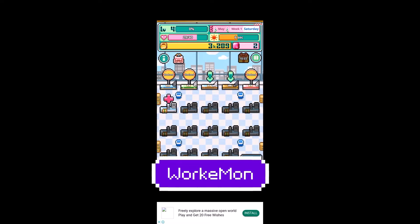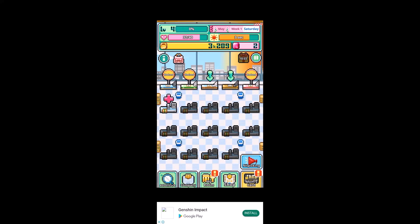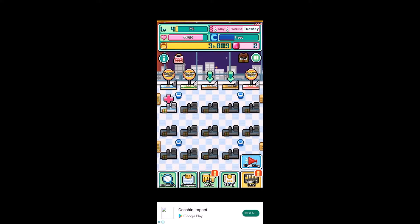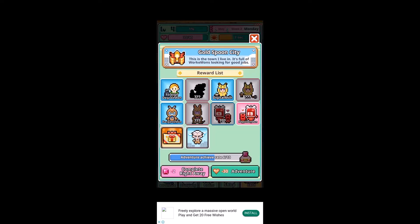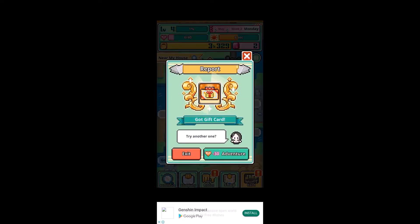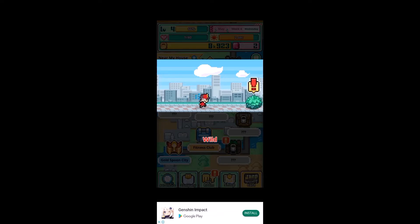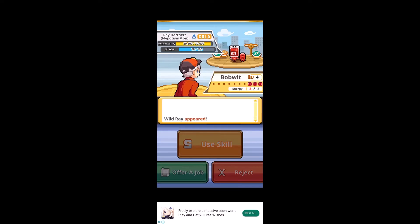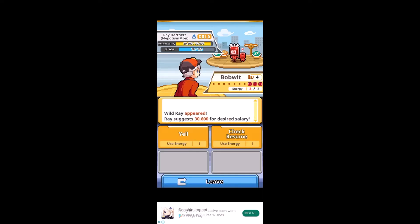For the second one, Workamon. This funny parody of a famous monster collecting franchise puts you in the shoes of a man with a golden spoon in his mouth. You have inherited your father's company and you are now in charge of Workamons, employees that will work for you. In this game, you can defeat your 8 sibling companies and be the favorite child, or be the Workamon master by collecting them. Catch and collect different types of Workamons by reducing their pride and salary expectations with skills such as yell and check resume. Once they're caught, you can torture — I mean train them to become stronger, thereby earning you more money. Rise to the top with this free pixel art game.